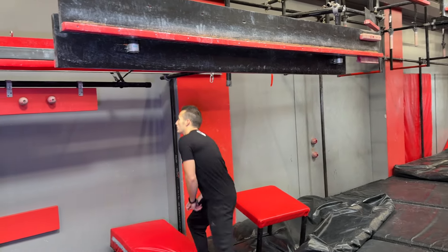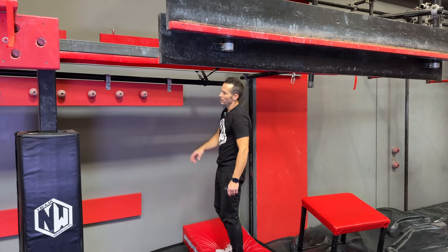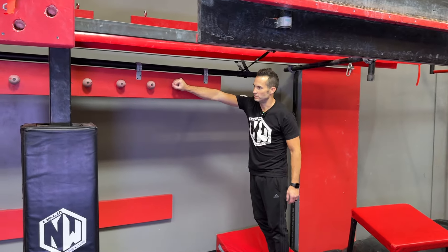All right, let's go over the junior's power course. You're going to start right here on the block. We're going to go right here onto these doorknobs.